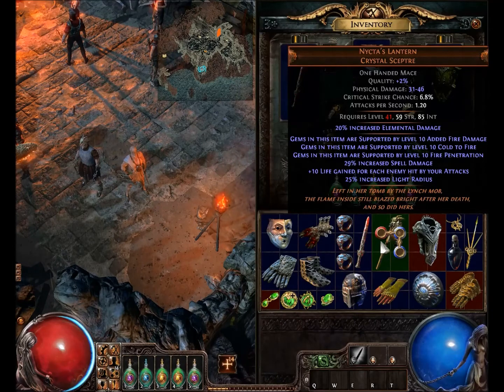Even after death she was still burning bright. So I would assume that maybe her soul is still intact or something. Maybe we'll find out more about Nycta later on. That could be a pretty cool character — who knows if she was wrongfully accused of something and locked in the tomb, or if she did evil. She could be a good or bad person depending on what happened.